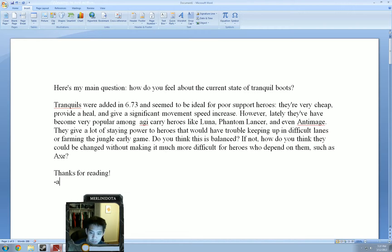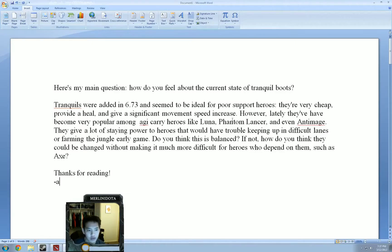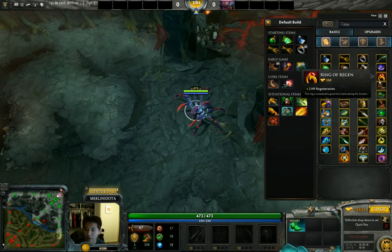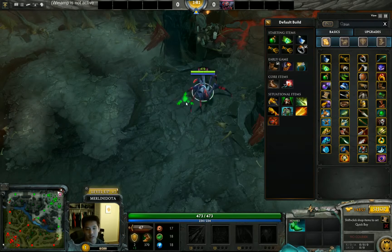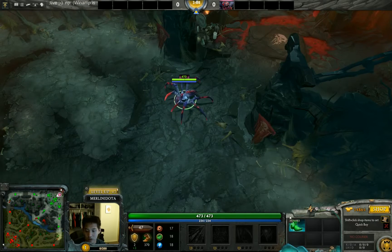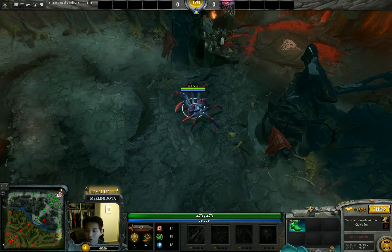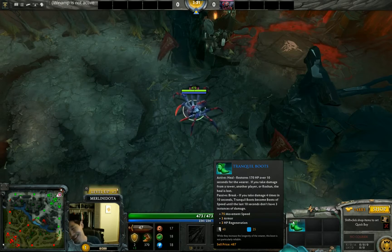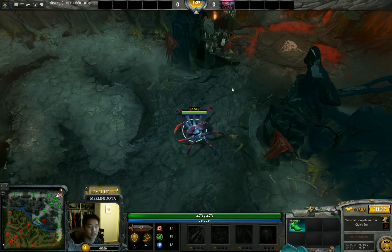When Tranquil Boots initially came out in 6.73, I initially thought they were only for supports — 450 gold plus a Ring of Regen which you can buy from side shops for 800, and then 175 from a Ring of Protection. It provides a lot for having no recipe cost, and usually when you get this much benefit from an item there's at least a recipe — even Soul Ring has a small recipe cost.